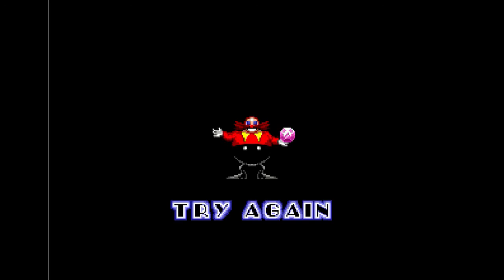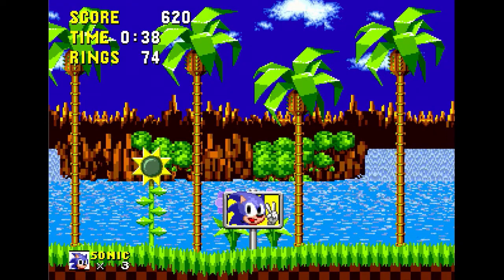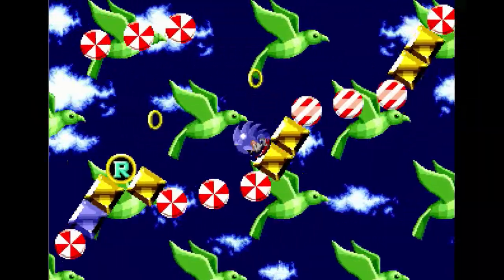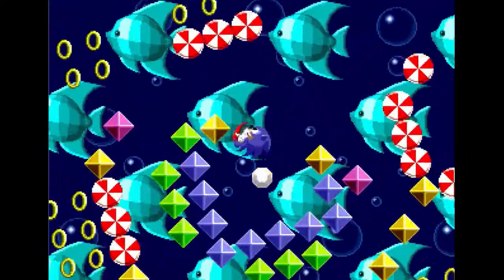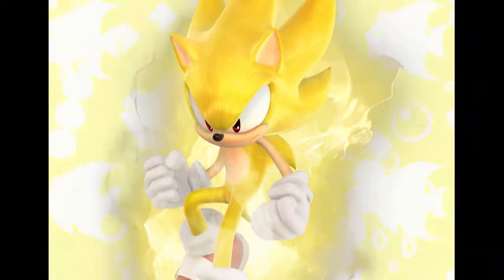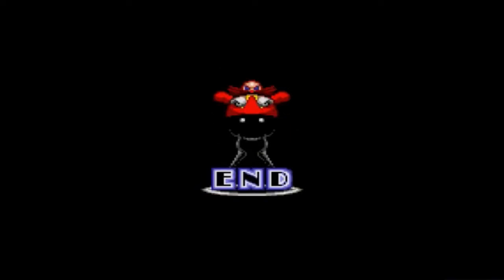I forgot about the Chaos Emeralds. If you finish any of the first or second acts of a zone with at least 50 rings, you'll enter a special stage. There are normal gold rings to go after, but find one of the Chaos Emeralds instead. Collect all six — yes, six in this game — and gain something amazing: the incredible, amazing, superfluous additions to the ending that make no difference. What did you expect?